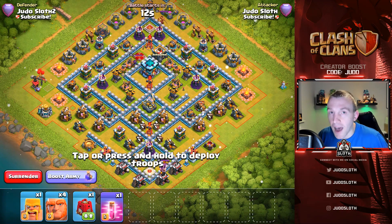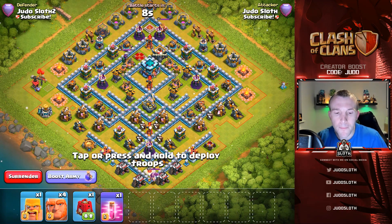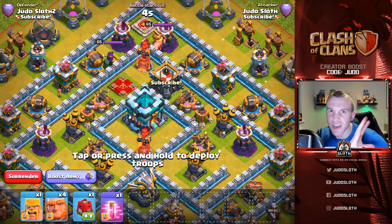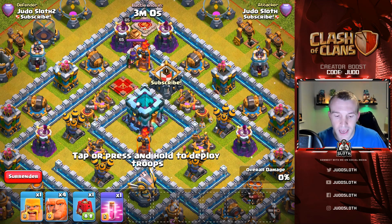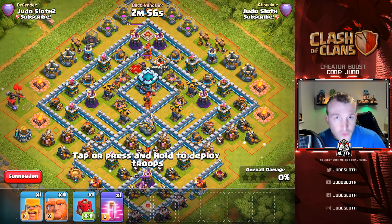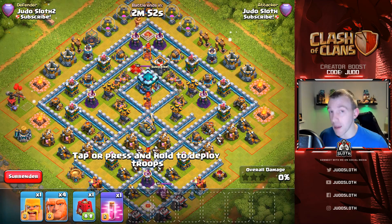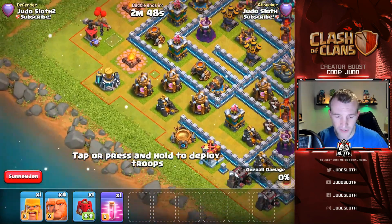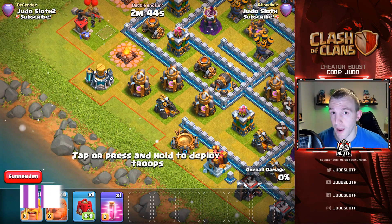This is the type of base I want to look for when using the Siege Barracks — basically one that keeps the machine out of the way of multi-infernos. If I can create a path and create a bit of a funnel, that is going to be helpful. If you have any ideas for how to use this new siege machine, let us know in the comments — I might even be able to try it out on the dev build. Over here on the left-hand side, there's no multi-inferno so we can probably create the funnel quite well.